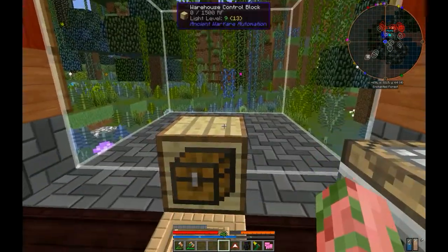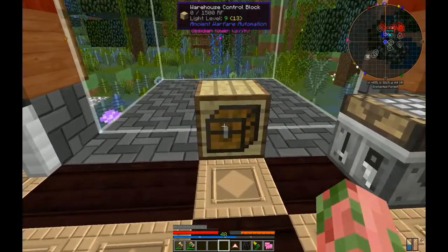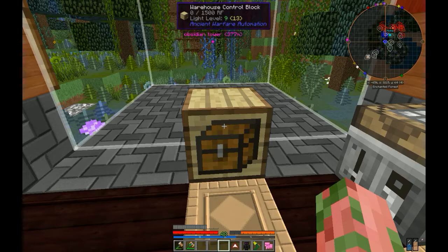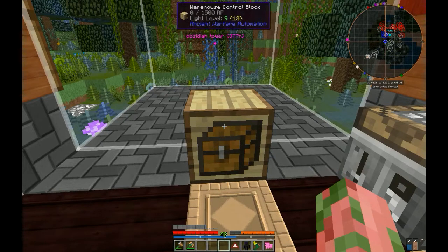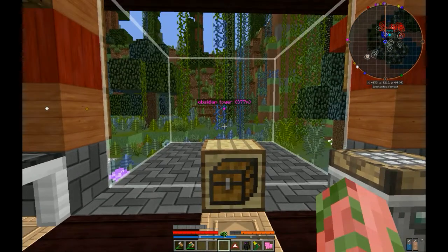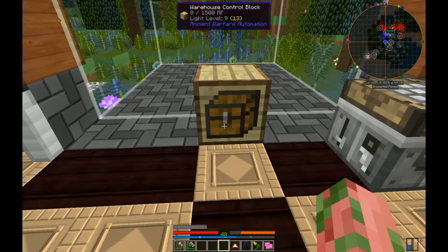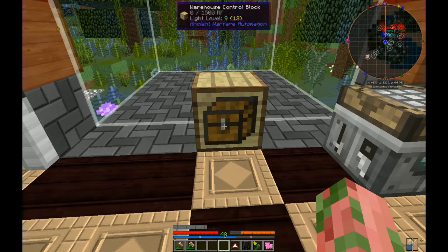You can see the beginnings of it right here. This is the warehouse control block, which is the central hub of your warehouse. The warehouse is basically a giant container for all of your items. You can search for them using the warehouse control block — that's basically your hub for accessing all of your items.